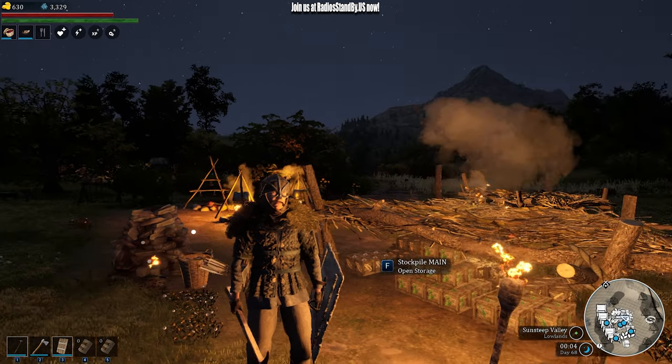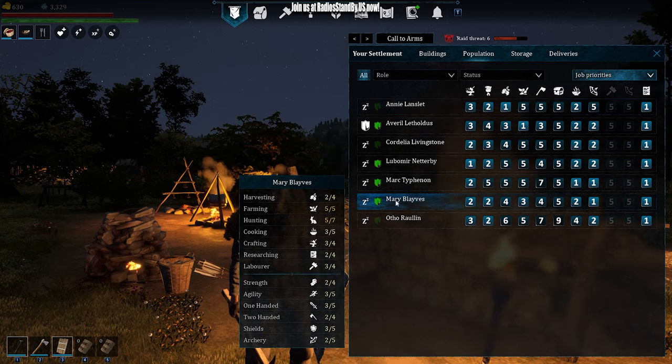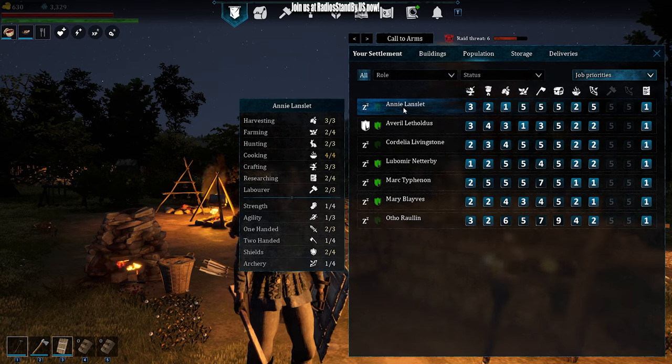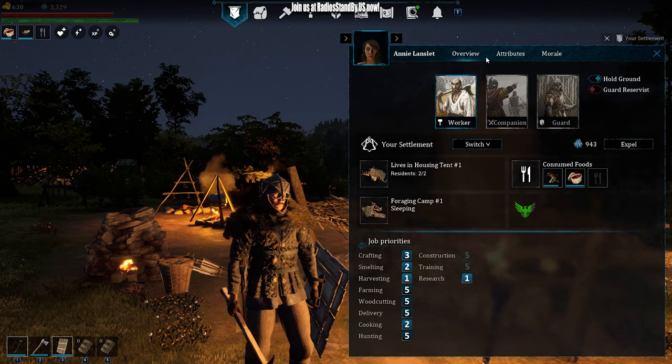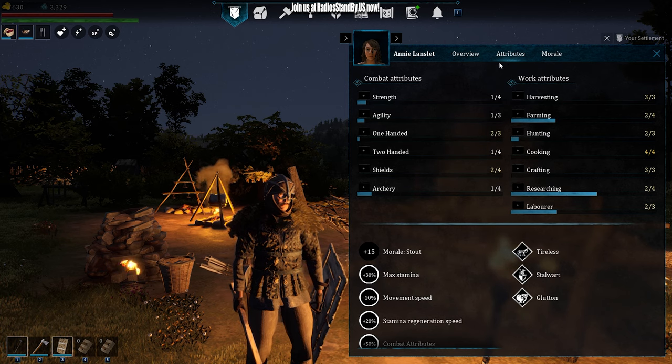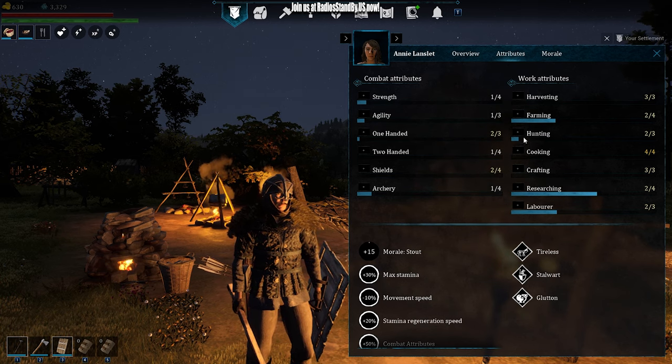Instead of walking up to each one of my players — my townspeople — of course they're asleep right now. Let's go ahead and train them at nighttime. Select each one, go to Attributes. If they have a skill here that can be trained, one of these pluses should light up.